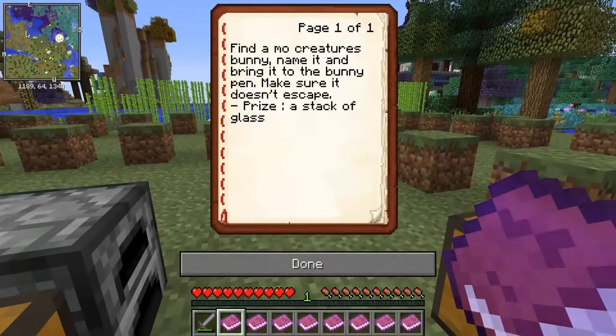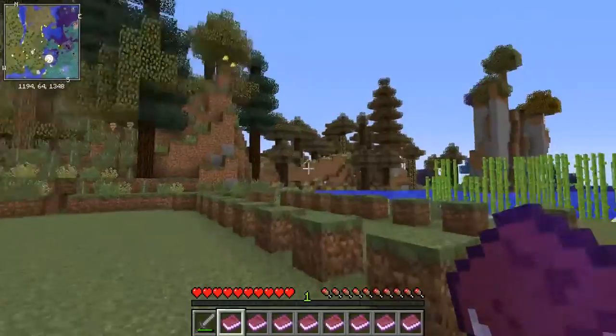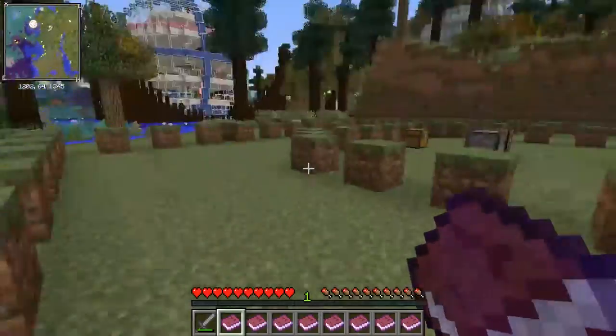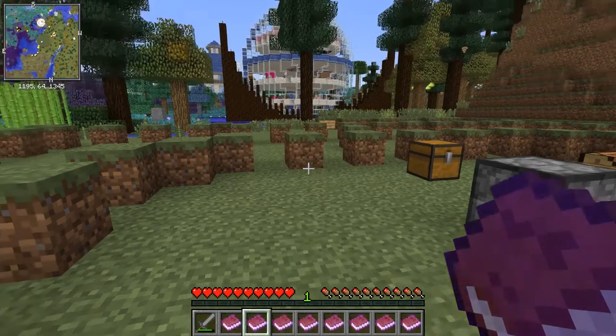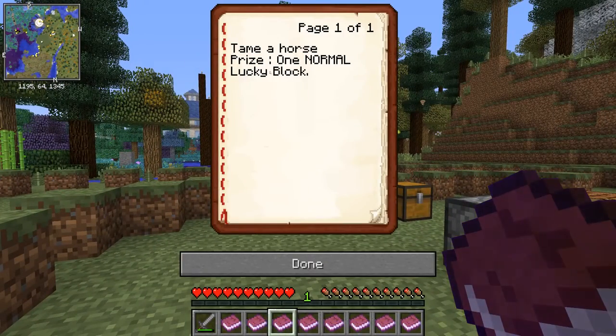We get a stack of glass if we find a mo-creatures bunny, name it, and bring it to the bunny pen. Make sure it doesn't escape. I don't know how easy that is going to be to do, so maybe it would be quicker to head to a desert biome and gather up a load of sand. Redstone — this is something I'm very interested in. Get a sheep of every color. Now the plural of sheep is sheep, but sheep could also be singular. And I know if you name a sheep Jeb, it goes multicolored. I wonder if that works.